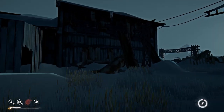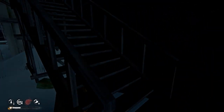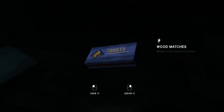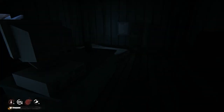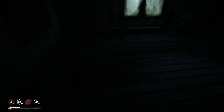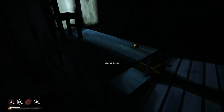It's brighter out so now I can go in here and see if I can find some stuff. Matches — oh my gosh, that's exactly what I need! I can make a fire. There's a fire barrel outside, but I'd love to make one inside somewhere. I've got a little bit of time — let's see what else is in here.